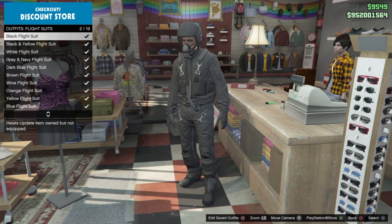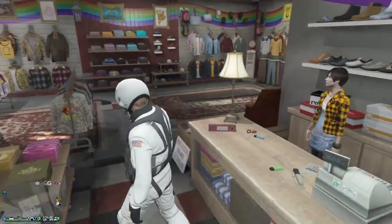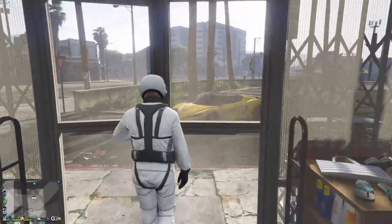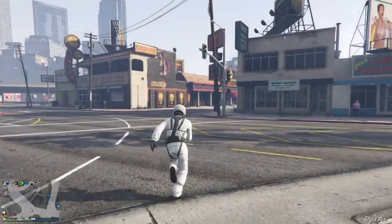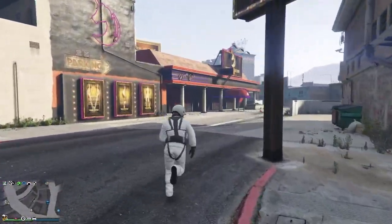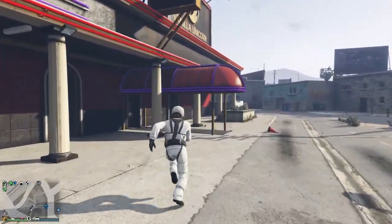I'm going to choose the white flight suit — you can choose any one. Then you want to run over to the strip club and go inside, but you don't have to go fully inside.